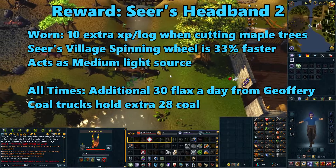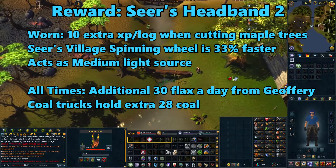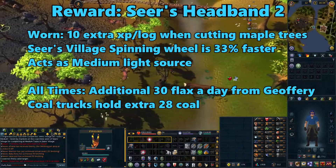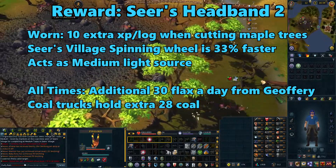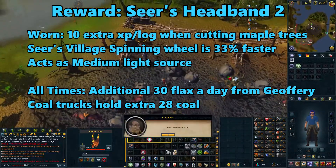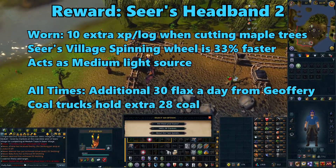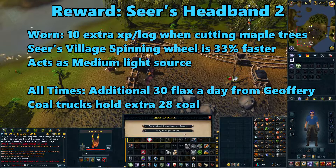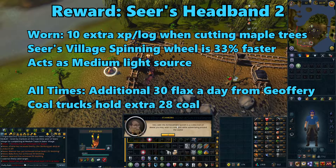Once you've finished all of the medium achievements, go to the coal truck site and talk to Stankers for your reward. For finishing the medium tasks, you'll get the Seer's Headband 2. When wearing it, you'll get 10 extra experience per log when cutting maple trees, and using the Seer's Village spinning wheel will be 33% faster. It'll also act as a medium light source, and at all times you'll gain an additional 30 flax per day from Joffrey, and coal trucks will hold an additional 28 coal.